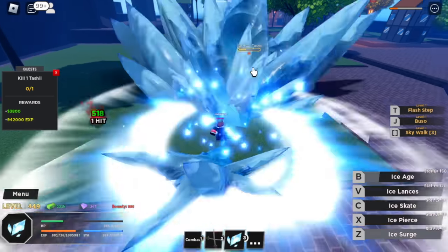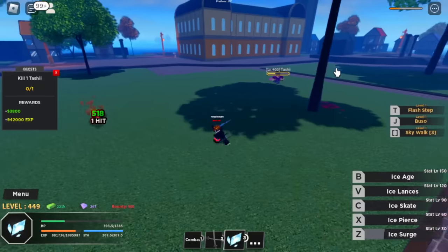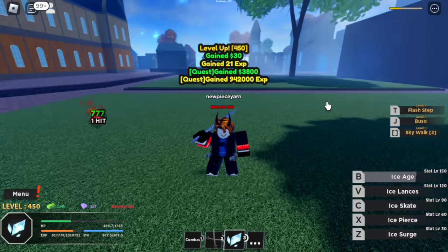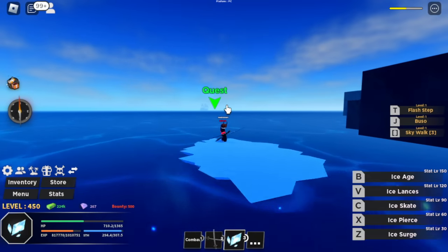Let's try this stance. V skill — ice lance. Here is the ice lance. And we're going to end again with ice age. We're at 450, guys. Next up, we're going to use the ice skate to head to the next island.